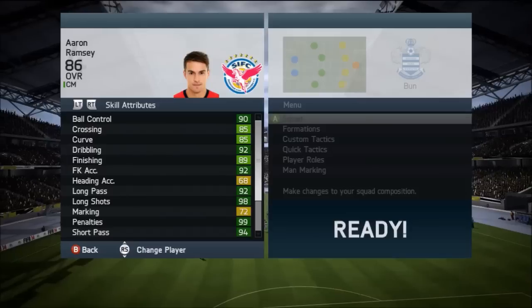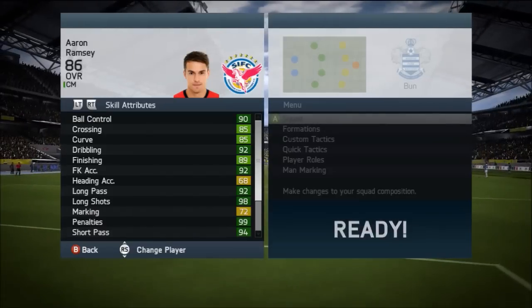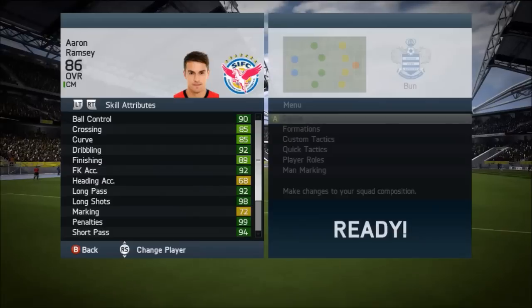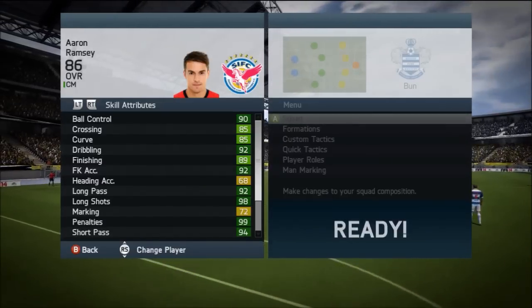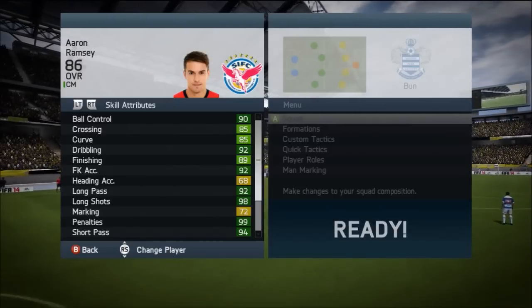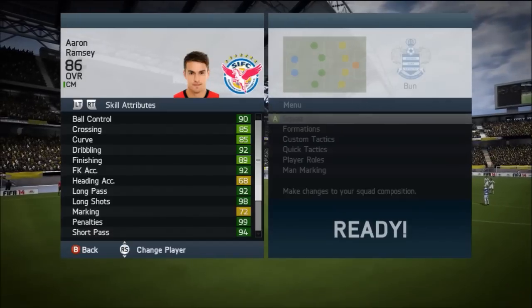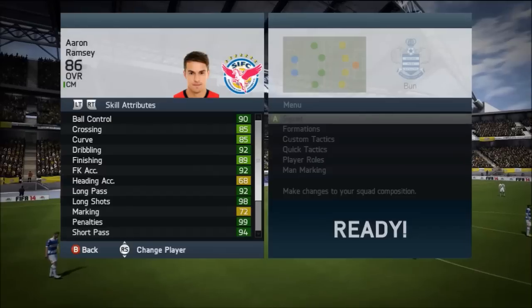The 2 stats I found really great with him overall, for anyone who's a skiller or not, is his 90 ball control and 92 dribbling — the ball always stays very close to his feet. If you hold the left trigger when walking around with him, opponents will find it very difficult to tackle him, and if they do you're most likely going to get a foul and a free kick or penalty. His free kick accuracy is 92 — all those stats are so dark green, they're just incredible.